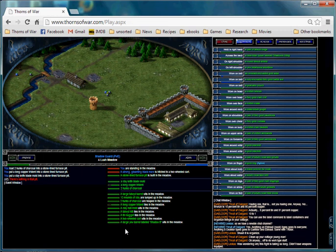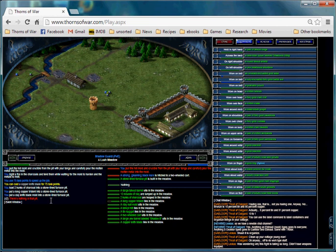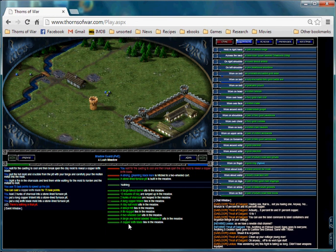The last thing we need is tongs, which I already have in my hand. You need to have them in your hand, then you click on the fire pit, press craft, and it'll say over here that you can use a copper knife blade. I'm going to confirm it, and now the furnace pit is empty and I have my knife blade on the ground.